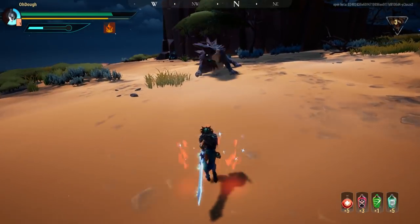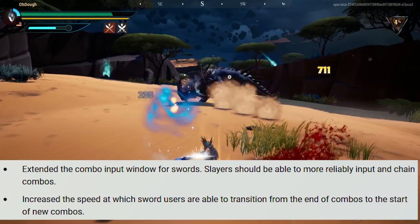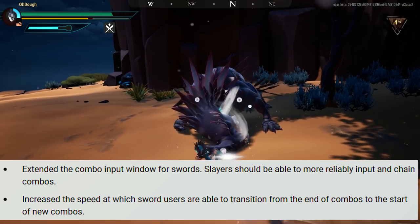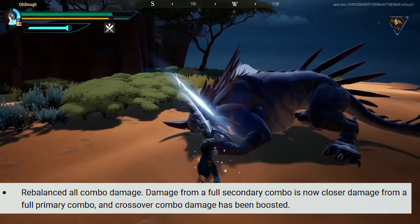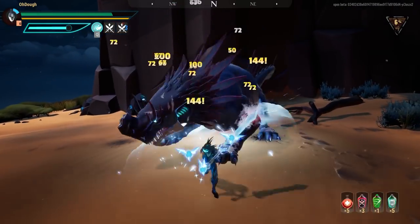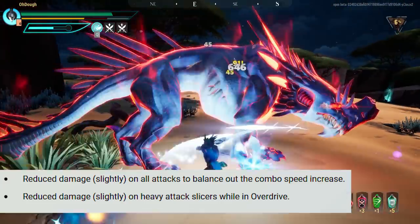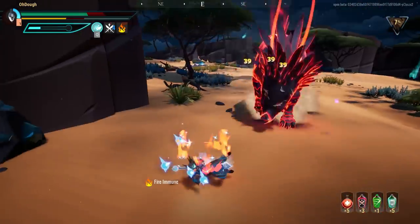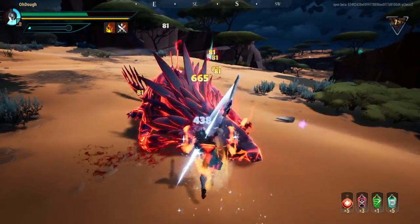I wasn't really expecting the sword changes but we got them. They extended the combo input window for swords, so slayers should now be able to more reliably input and chain combos. They increased the speed at which sword users transition from the end of combos to the start of new combos. They rebalanced all combo damage — damage from a full secondary combo is now closer to damage from a full primary combo, and crossover combo damage has been boosted. They also reduced damage slightly on all attacks to balance out the combo speed increase, and reduced damage slightly on heavy attack slicers while in overdrive, to encourage more left-clicking since everyone just right-clicks with sword nowadays.